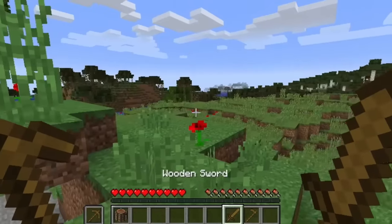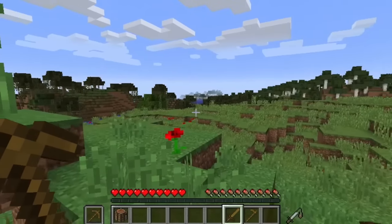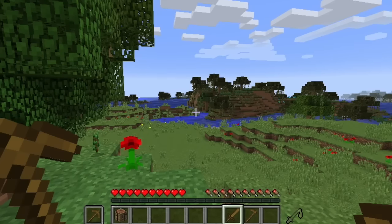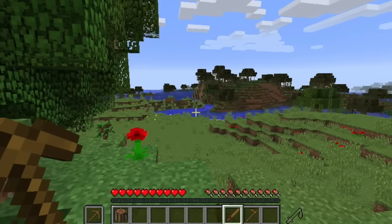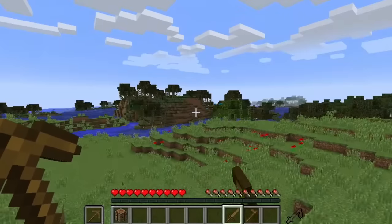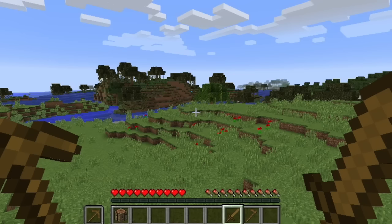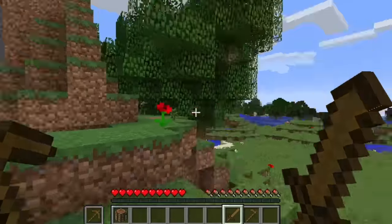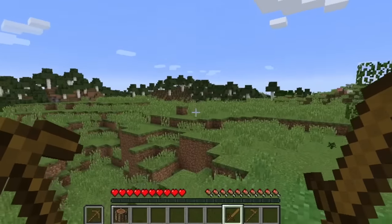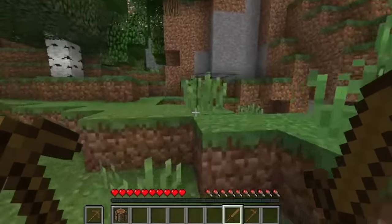Down in the bottom right of the hotbar, you can see that little loading meter. This basically means you cannot spam click anymore — well, you can spam click, but it won't be as effective. It's more effective to charge it up and then swing, because it's already charged up so you get more power out of each blow instead of spamming. You also can't block anymore — I'm pressing right click and you can't block with a sword. You have to craft a shield to do that.